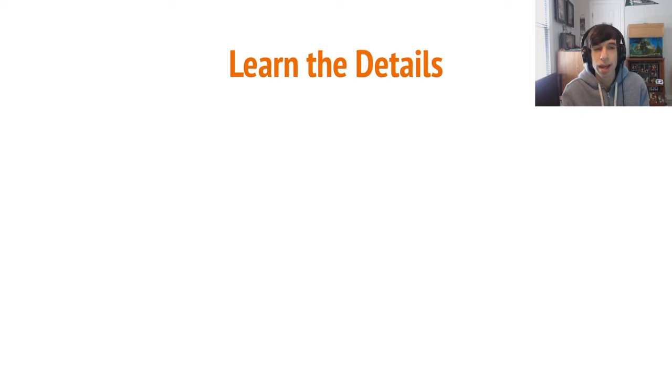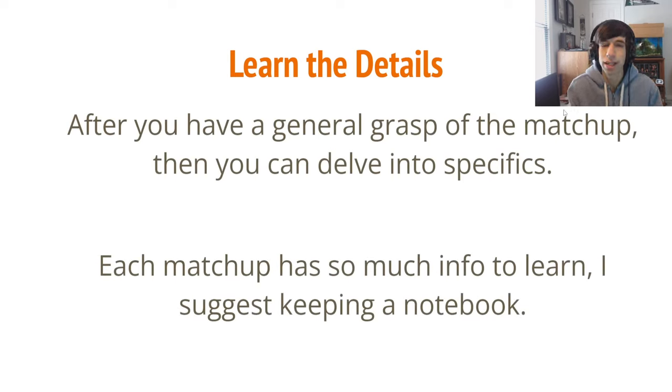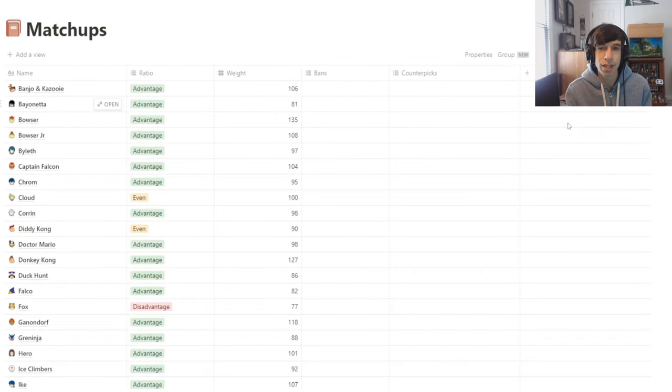After you get a general understanding of everything, now you can go into learning the details. Each matchup has so much info to learn that I recommend keeping a notebook to keep all your knowledge organized. I'll give a shoutout to Notion — I have a template in the description below you can download. It lets you organize notes by matchup, set matchup ratios, filter by advantage or disadvantage, filter by weight, put stage bans and counterpicks, and open each entry into a specific note page. This is what I personally use and I recommend it.